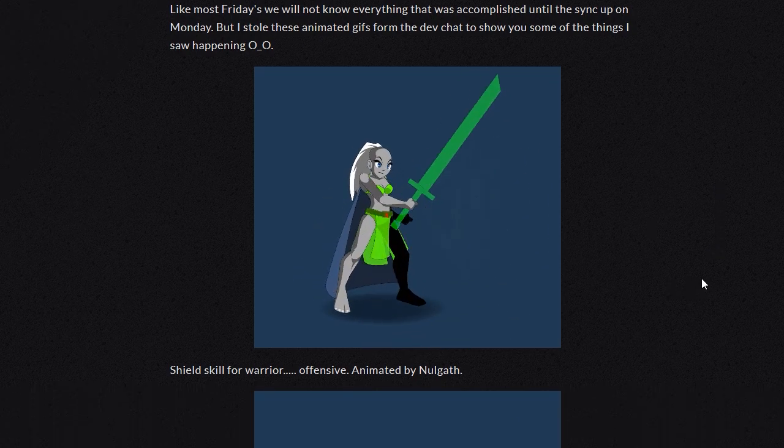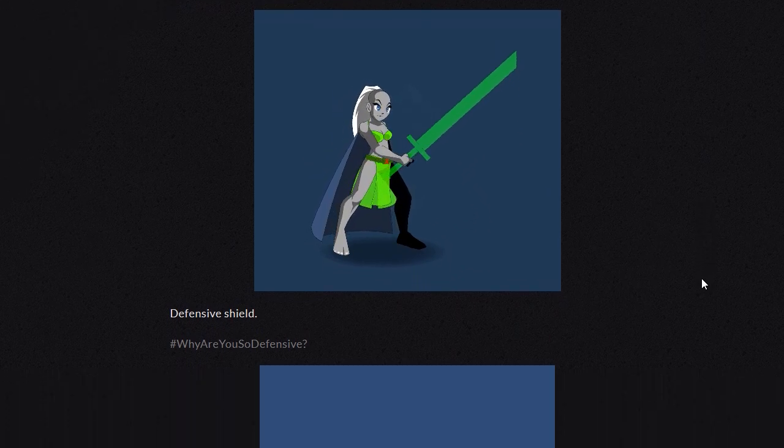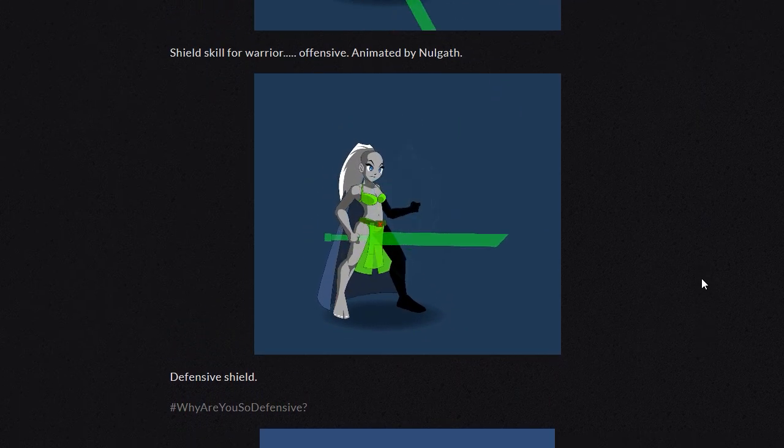There's a first one. This is a shield skill for the warrior, animated by Nalgath, and then this is the defensive shield.